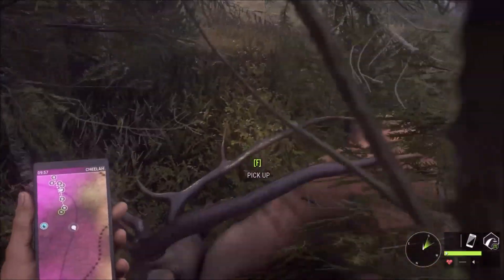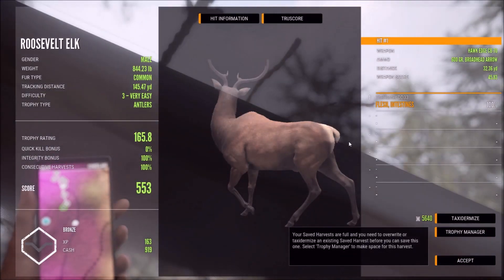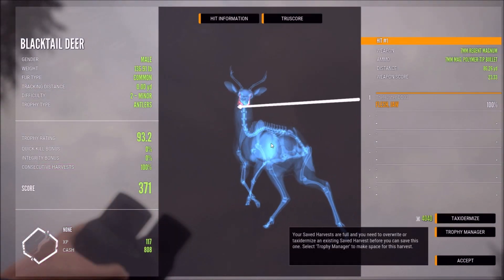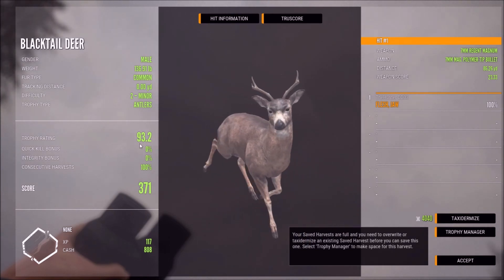That's a pretty decent bull - hit him far back, intestine. 32 yards out, he was straight below us - actually didn't miss the liver by much. That was him - right in the back of the jaw, let him go just a touch too much. But hey, 800 cash for that, I will definitely take it.